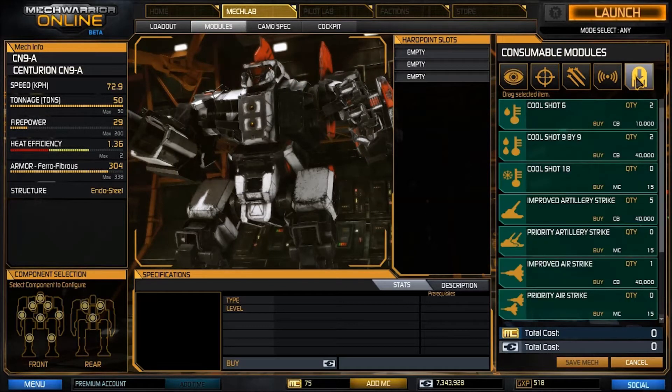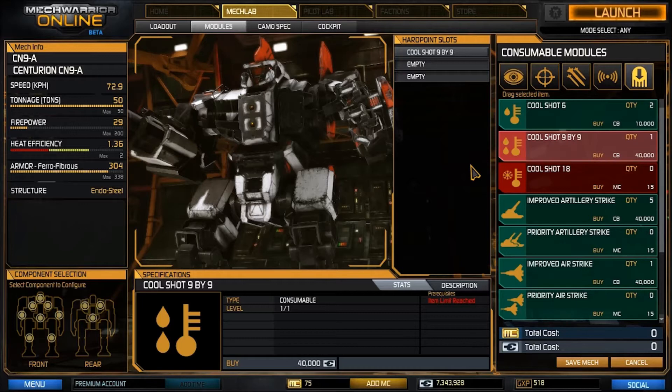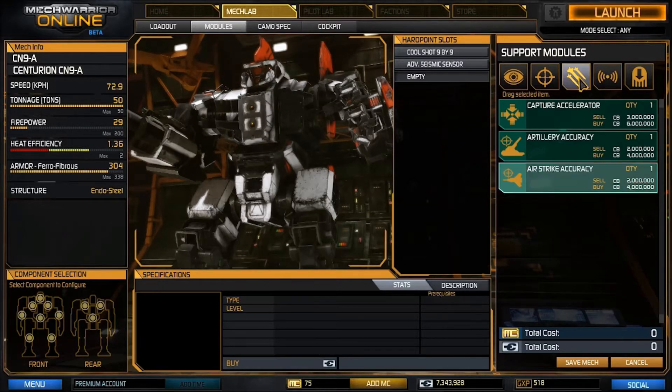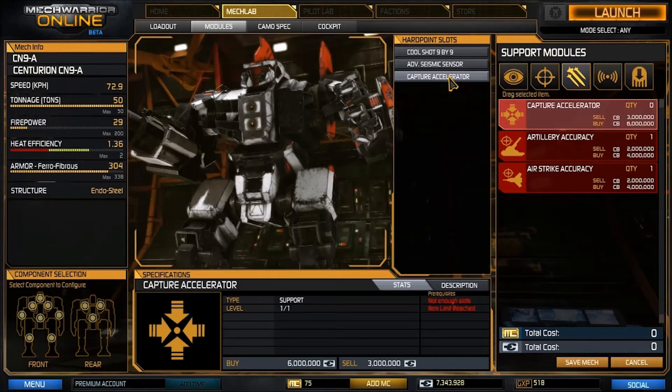You can see I've built our Centurion out in the Mech Lab exactly as we had in Smurfy's. We could just jump into a battle like this, but I think we should put in some modules first so we can run it as efficiently as possible. If you're willing to run a consumable module, I would recommend using the CoolShot 9x9, because although this build isn't particularly hot, every once in a while you will get into a one-on-one situation where it's either you or him and you can't afford to be running that hot. Next I would recommend the Advanced Seismic Sensor — it's really great, you can't get surprised, and you can check around corners too. If you don't master it out, these are the only two modules you'll be able to run since you'll only have two module slots.